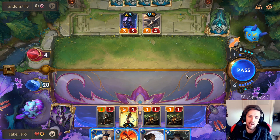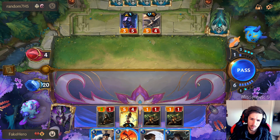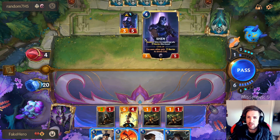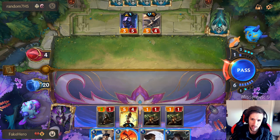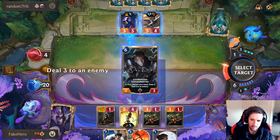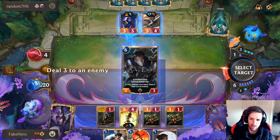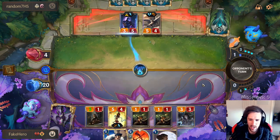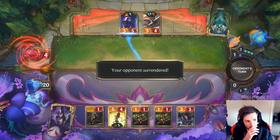He's definitely going to swing — he might have Deny mana up. What I can do here is ping the Shen, attempt to play this, and if he plays Deny, at least I get to clear it. I think we always go for this, because if he needs to Deny, otherwise he loses — he has to pretty much Deny this. And if he denies it, I get to keep my hand. So that's fine. GG.